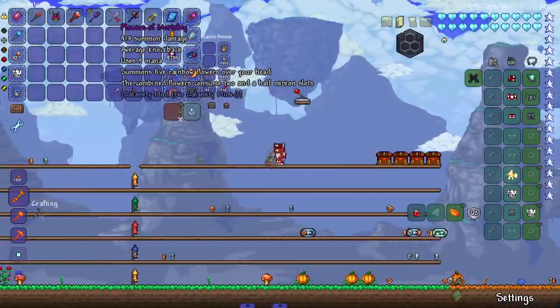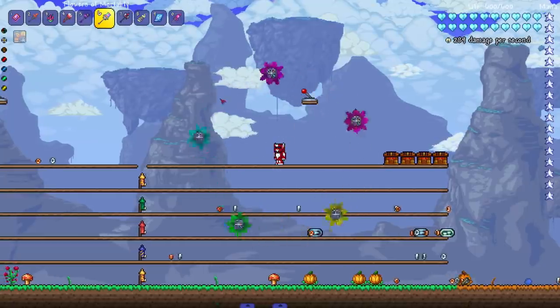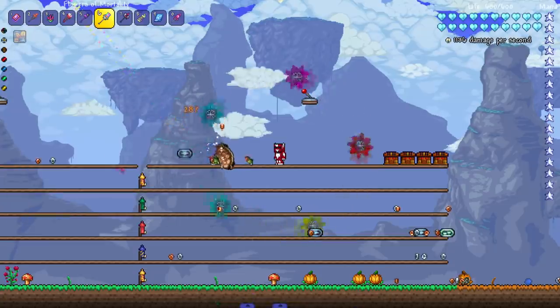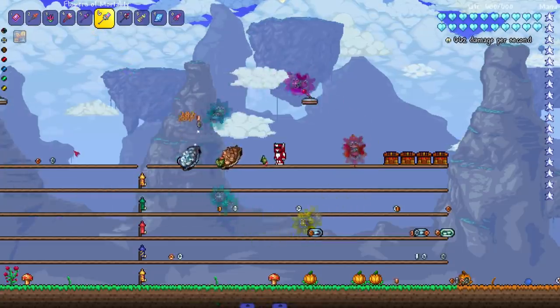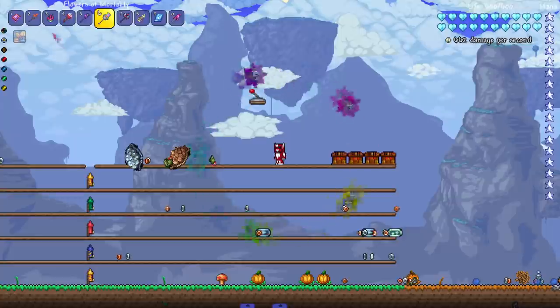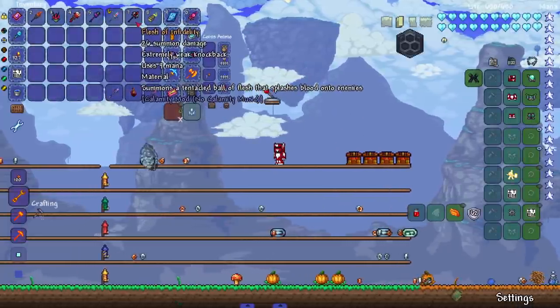Next up, the Flowers of Mortality — summons five rainbow flowers over your head. The combined flowers consume two and a half minion slots. Let's see them in action against the Giant Tortoise — wow, they do a good bit of damage. This has definitely got to be a very very late game, post Moon Lord weapon. Cool — nice to see it.